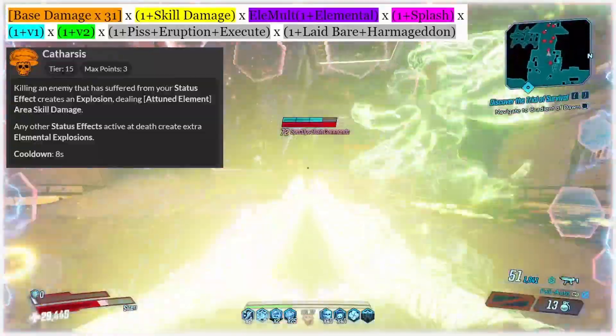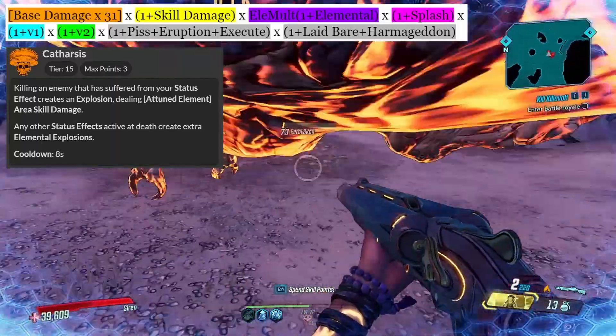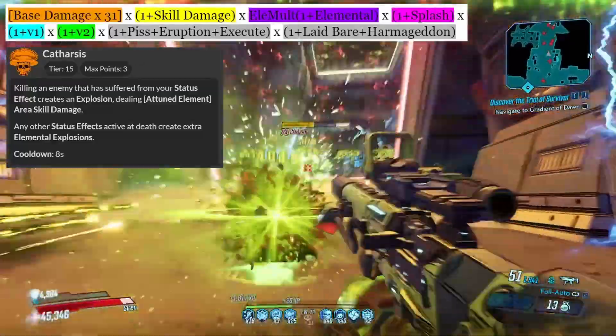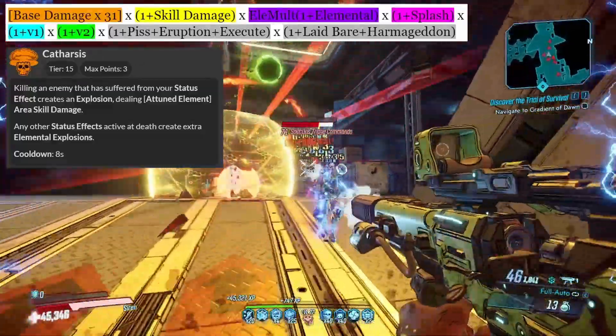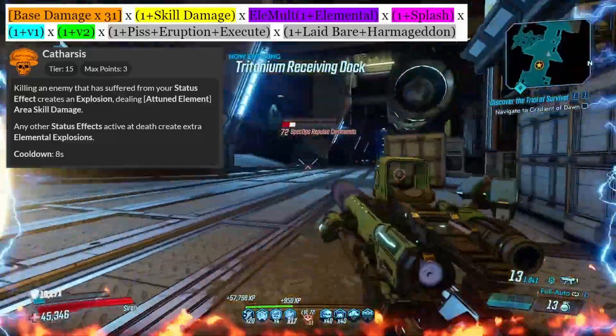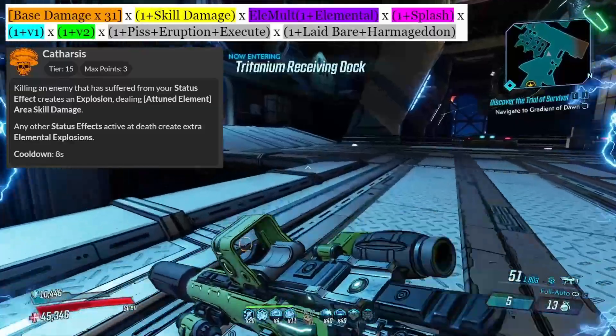Next up is To Tharsis, which whenever Amara kills an enemy that has been inflicted by a status effect, it will create an explosion for each status effect that they had applied to them. This skill has an eight-second cooldown. It's good supplemental damage here and there, and definitely good for further spreading DOTs around, but I wouldn't really recommend putting more than a couple points in here to move down her tree.